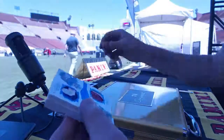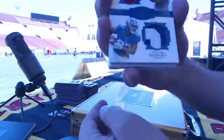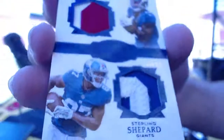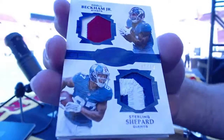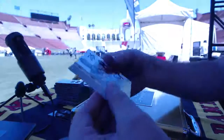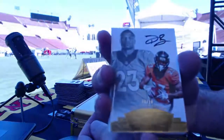Nasty card — eight of ten, Odell Beckham Jr. and Sterling Shepard dual patch for the Giants, Randall. Next — Devonta Booker six of twenty for the Denver Broncos, Scott.